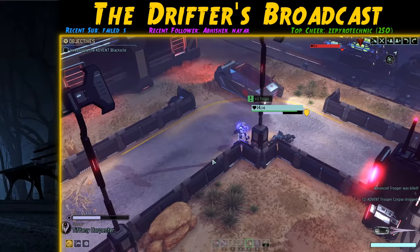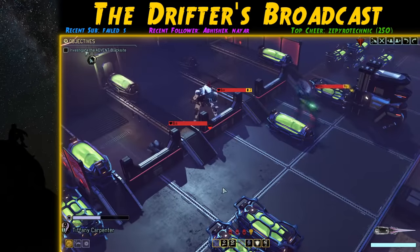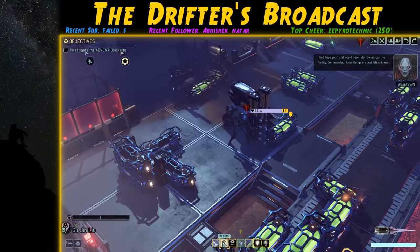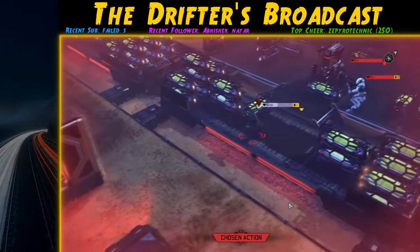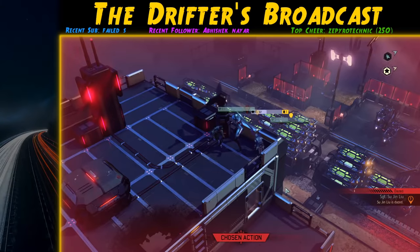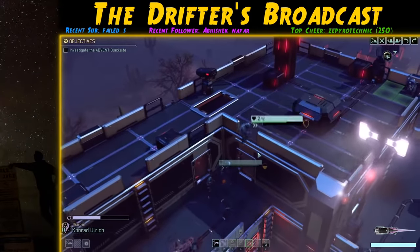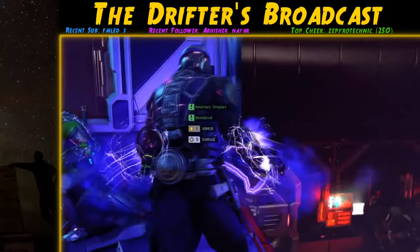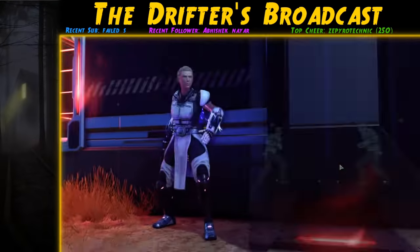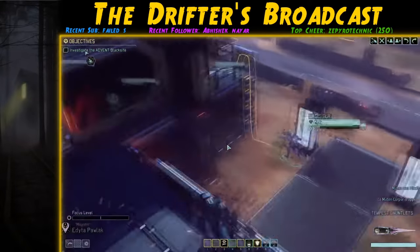We activate the first pod and are out of melee range. On the next turn we take out one trooper and pursue the other, running into a pod of a Muton, Mech, and another trooper — as well as encountering the Assassin. The pod is out of range and Tactical Analysis means they can only move, not hurt us. The Assassin dazes one of our soldiers named Volt and then moves behind our lines. We move towards her and away from the other pod, taking her out with a few melee attacks.